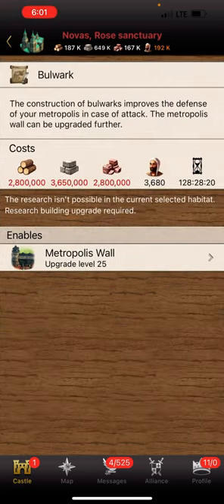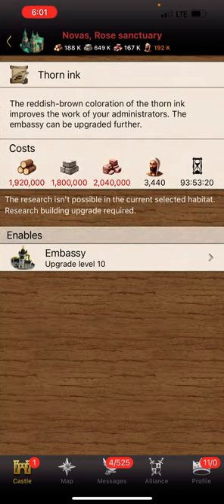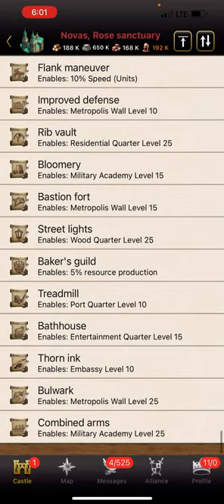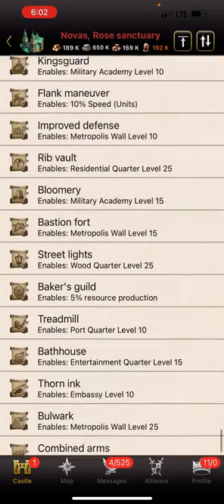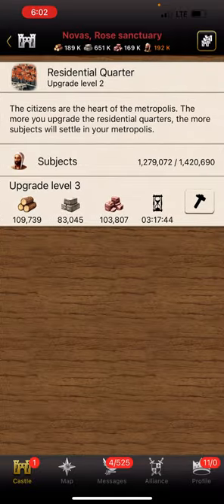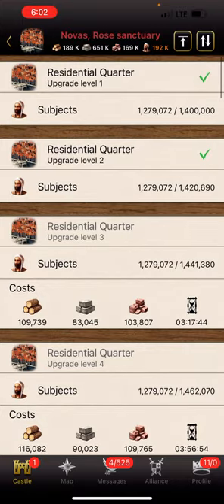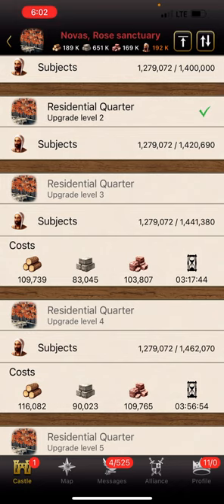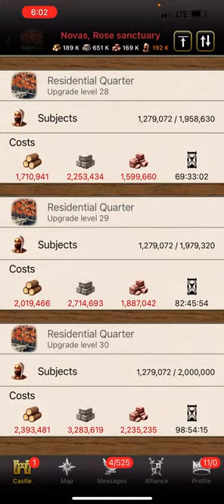Let's go over all these. The construction of Britain improves defense in your Metropolis, and the walls can be improved. There's bestial, which gives you level 10, and you gotta have the treadmill. Four quarters can be upgraded — that's all the research. Residential quarters: the maximum units per Metropolis goes up by quite a bit every level, like 70,000 units from level 2 to level 3, all the way up to 2 million — which is pretty impressive.